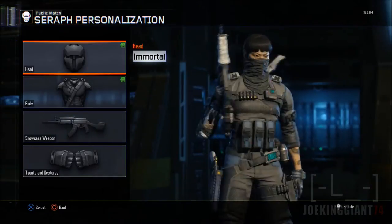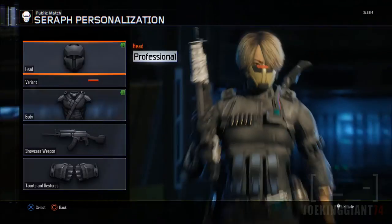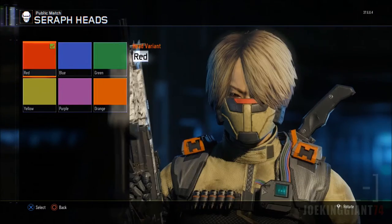Next one is the Enforcer — white hair, black suit. It kind of goes better with this head, it's a good combination. Then next is the Professional.